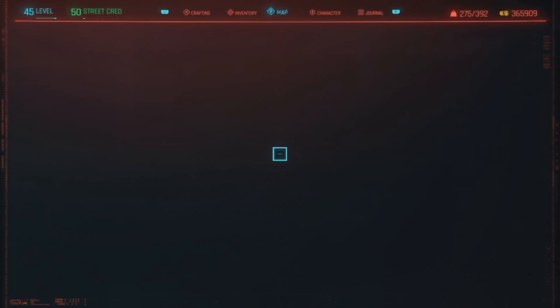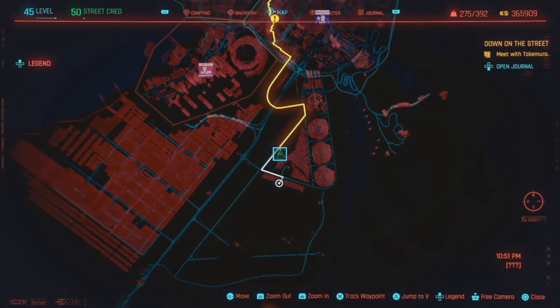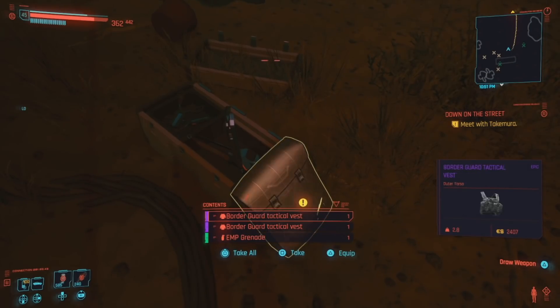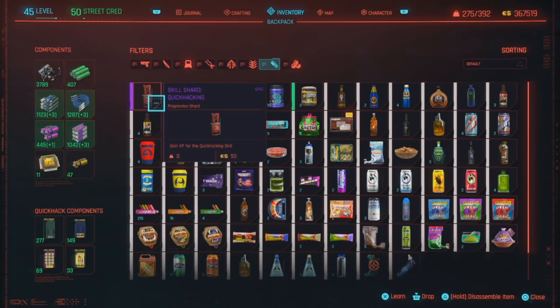This is on the map right here — we're going to zoom out to the solar farm. Right on the corner of it, there's an assault in progress right there. When you take these, one of them gets learned and the other one goes into your inventory. You can go to your backpack and consumables tab to find it, and there is the skill shard: quick hacking.